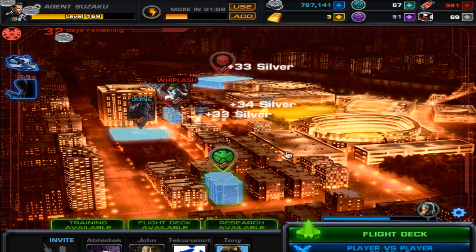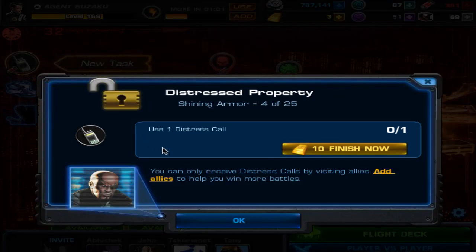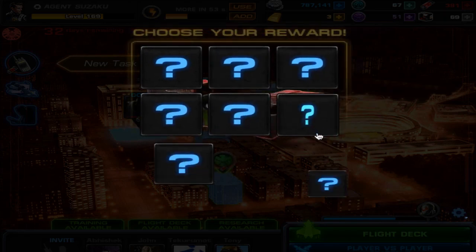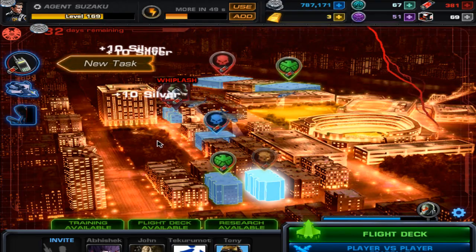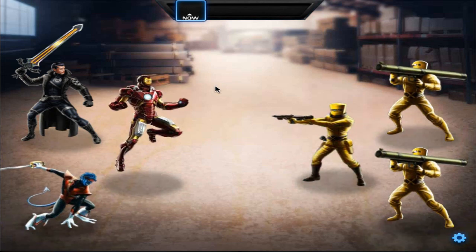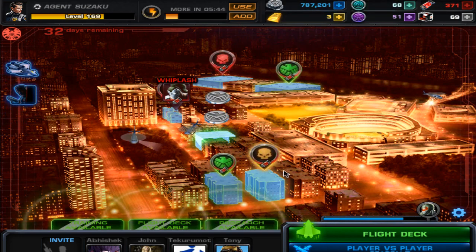And what does task four show us today? Task four: use one distress call. Not too hard, that's actually pretty dang easy. This is major lag - this is what happens when you don't use a computer as often as you think. Oh man, I have regular Iron Man. Boo. All right, that completes task four - use distress call.